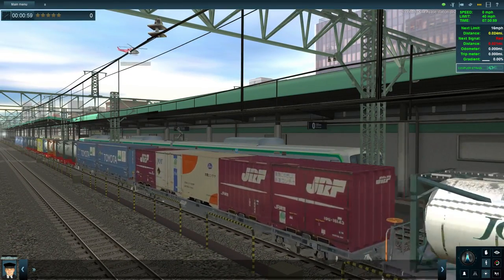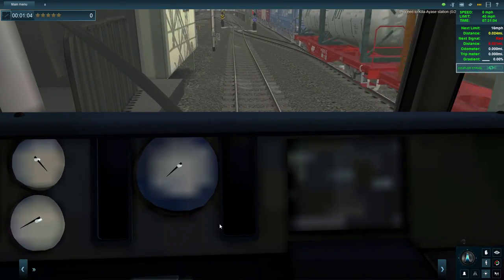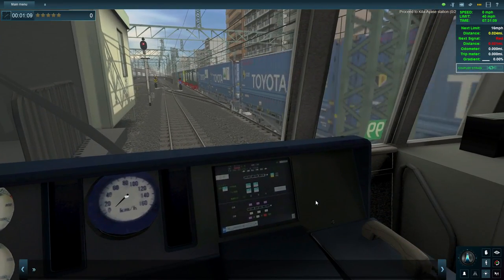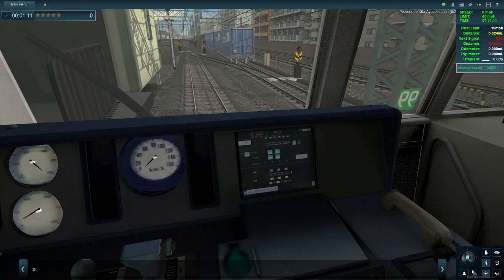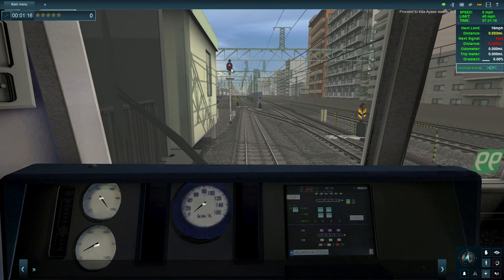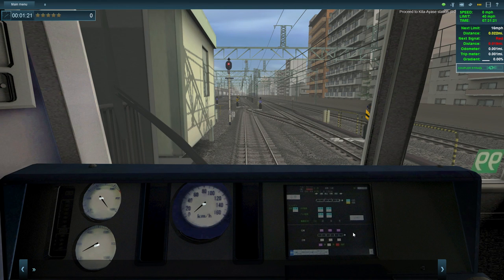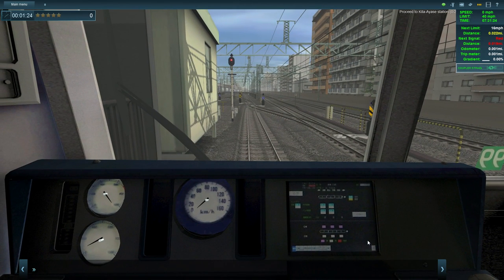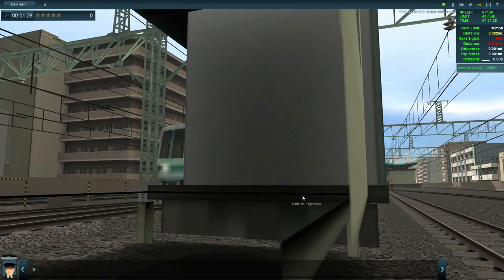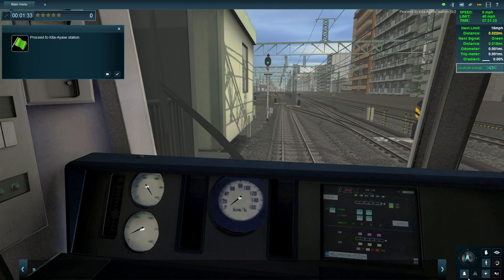Look at that helicopter - it's got a bit of puffs of smoke coming out the back, I'd be a little bit worried about that. Let's get inside and have a look - it's taking a while to load. The next signal is red, right there. I'm not sure what that means... proceed - here we go, I'll switch that off.